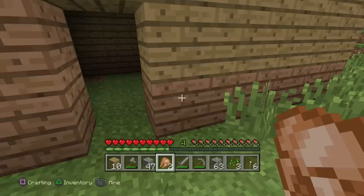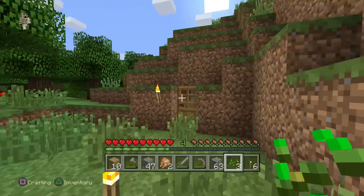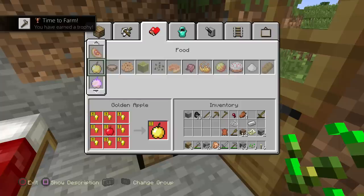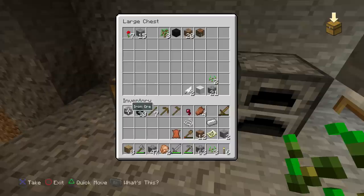Actually, you know what we should do — we should go and make a hoe, because I think if we do that we get another achievement for making one of each type of tool. There we go — two achievements, two for one! Alright, all this music — I don't know why but it sounds so sad, like a sad tear-jerking song for some reason.